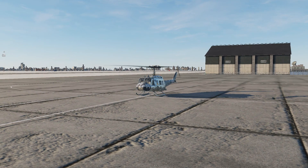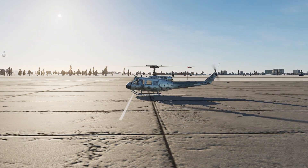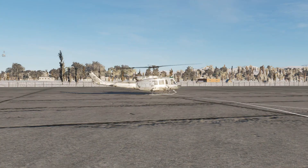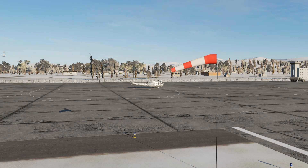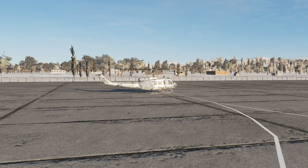We'll start with some in and out of ground effect hover checks. The purpose of this is to ensure the aircraft has sufficient power to lift and hold a stable hover. We've got an empty aircraft today so I'm expecting loads of power in hand. This becomes more relevant as you get into operational flying with us — when you're loaded up or hot and high, it's really important to check aircraft performance before you depart on your sortie.